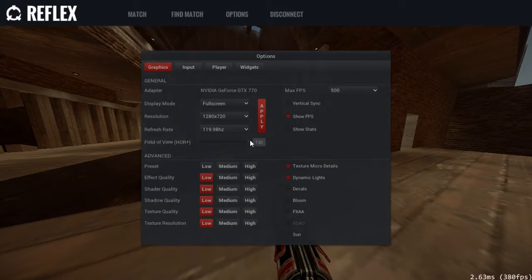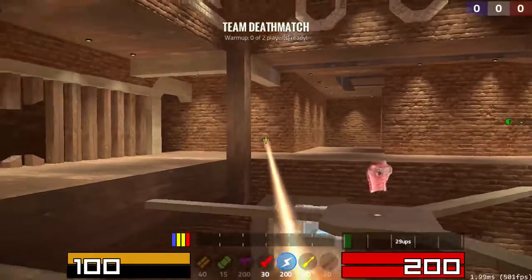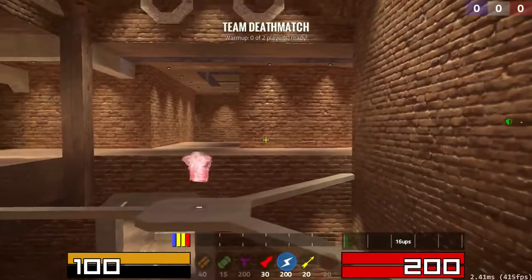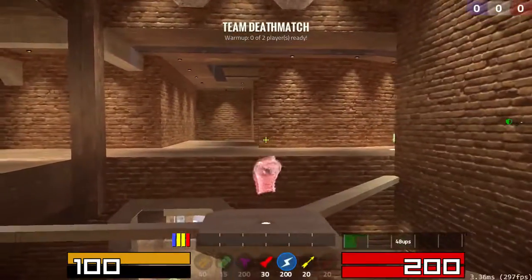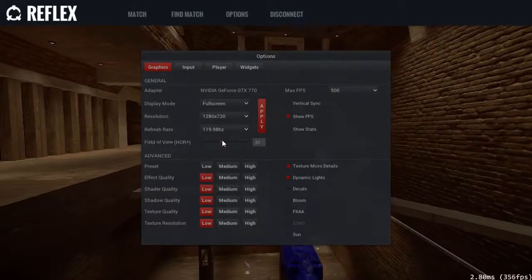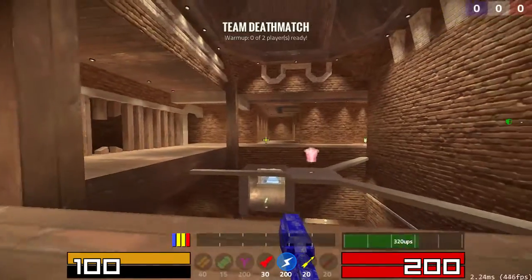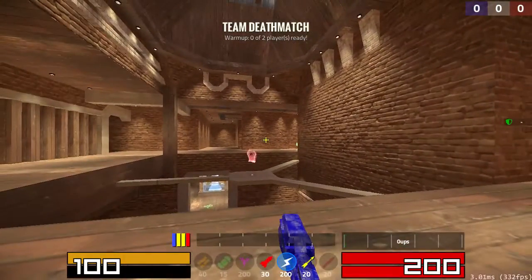So you don't need a higher field of view. On the other hand, if you're trying to track your opponent with an ion cannon, it's a lot easier if you have a low field of view. More often you'll see people with 90, and personally I'm using 100 in Reflex — I just think it feels about right. I think I was using 90 in Quake Live last time I was playing.